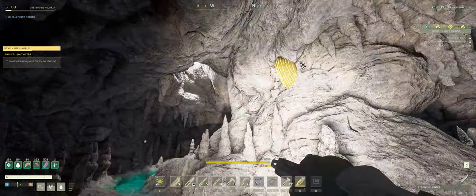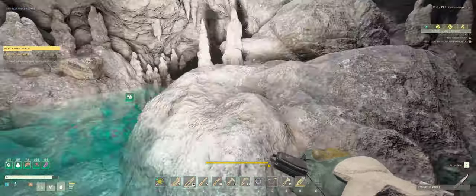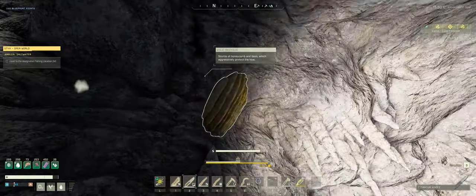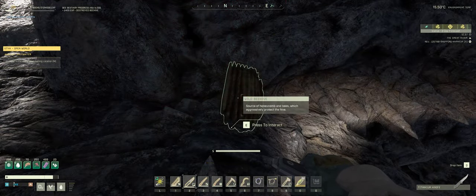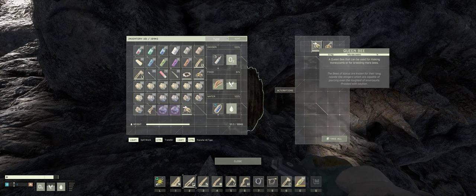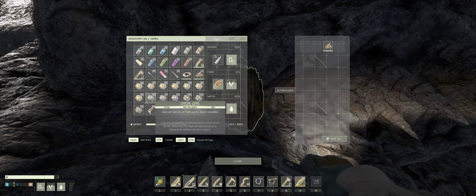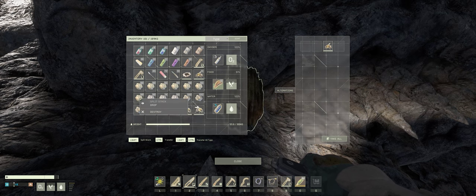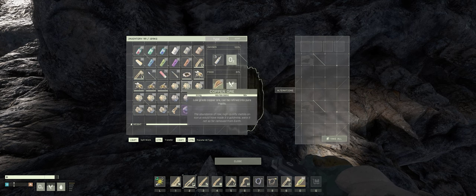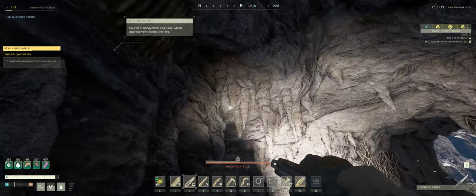That hive over there is still spawning bees, so we'll do the same to that one. Get close to it, attack it, and you see it says 'press E to interact.' Press E and you enter its inventory. I'll take the queen bee and the worker bees. I've got some copper ore I'll get rid of - I've got an electric mining drill going so I can have as much copper ore as I want.